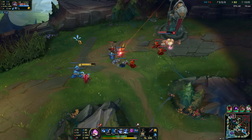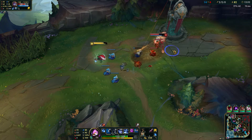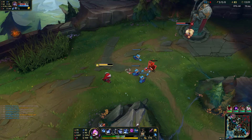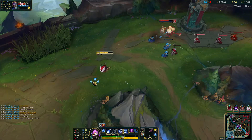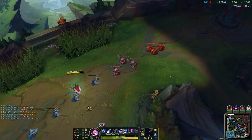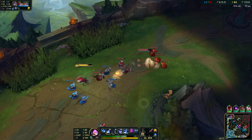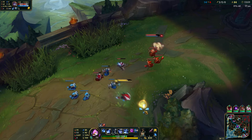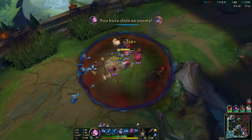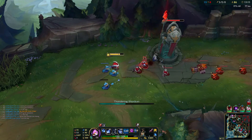Half her health and we got the stun off. We have Protobelt so I have Protobelt into ult. Missed the Q — she's taking tower shots but that's okay. Poppy has no bonus health right now and she has armor but no MR, so my autos take a little less damage but all my abilities should go through her pretty well. I don't know what the hell she just did — she charged at me, didn't tackle me, didn't try to Q me, she just ran up and died. I'm absolutely confused.